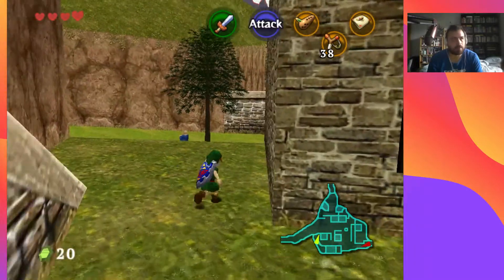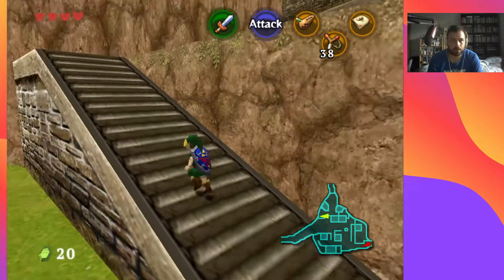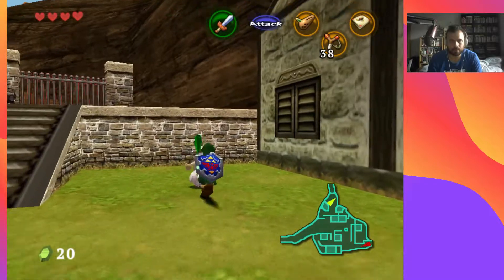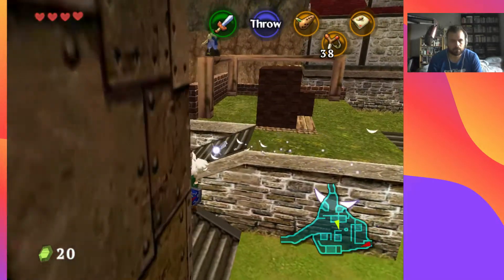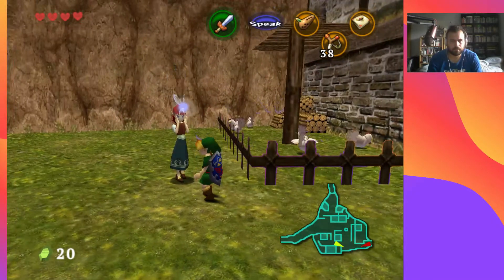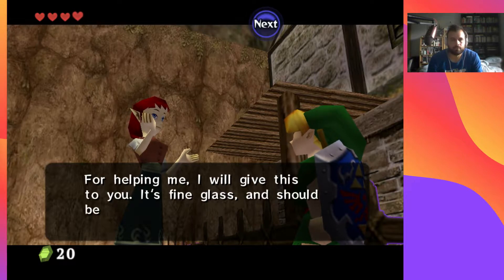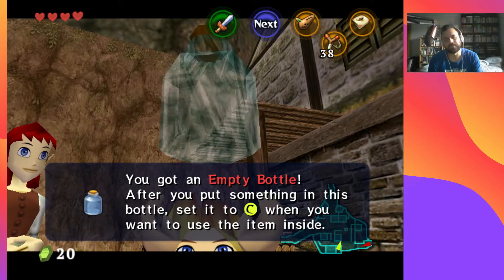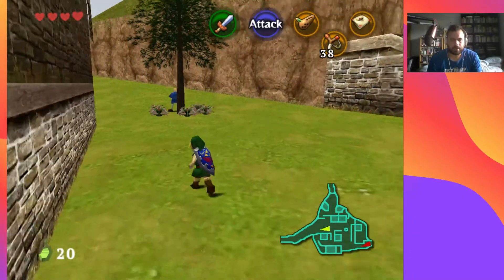I think it's up by the Death Mountain entrance — they get louder as you get closer. There we go! And then this will give us our first bottle. Look how long this takes for the text to go — good lord. Right, and I'm gonna go to the market now to get that Skulltula I'm missing.